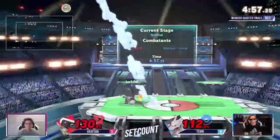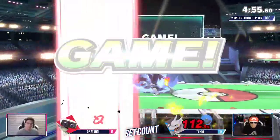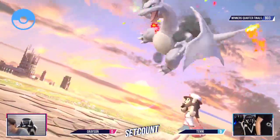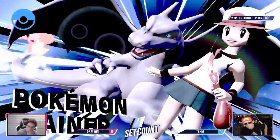That was so close. What a callout — okay, and it took the stock. That was really good DI too, and he still died. I really feel like it's not as strong as I would think sometimes. They survived at like sub 110. I think they buffed it, didn't they?